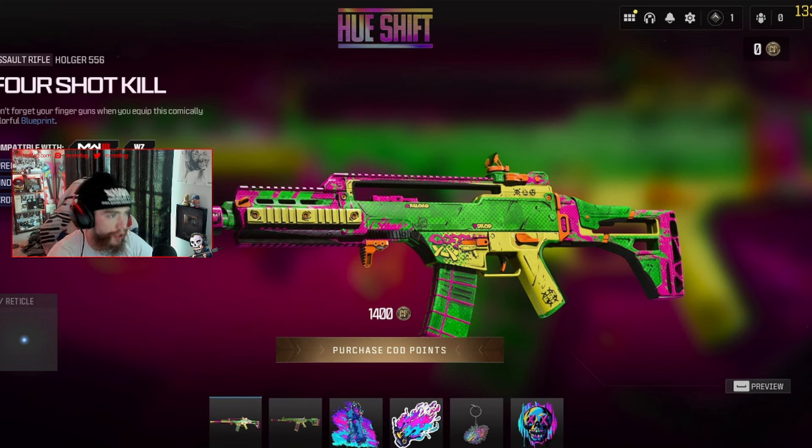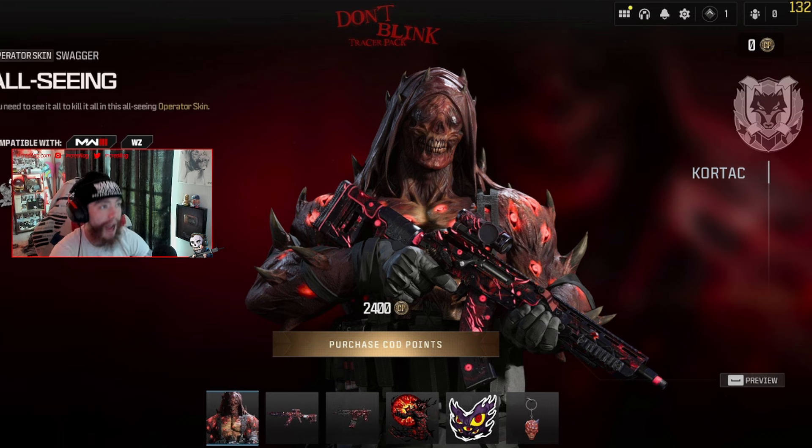Starting with the Hue Shift bundle — looks like we got a Holger blueprint, I can't tell what that other gun is, some emblems, some stickers, stuff like that. It's pretty cool, nothing too crazy.